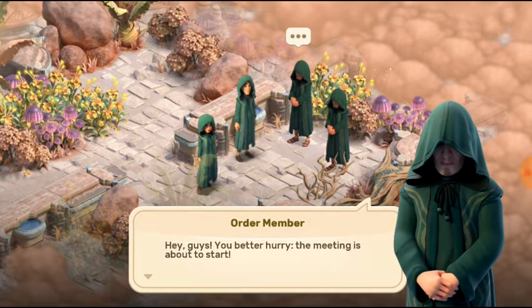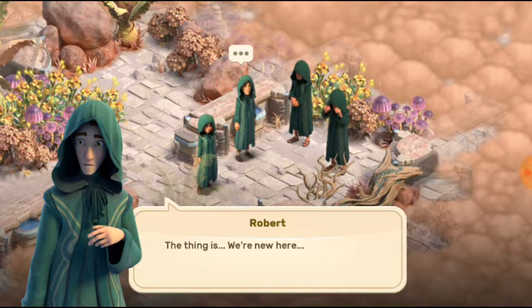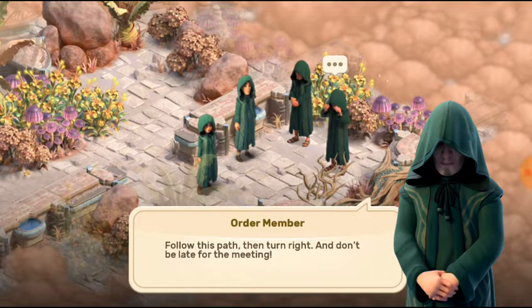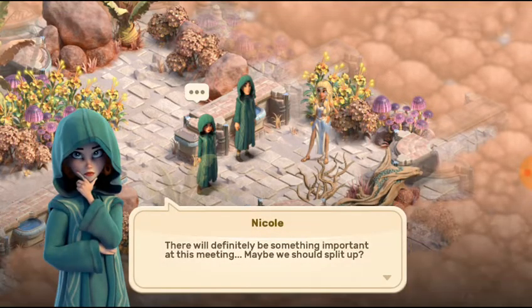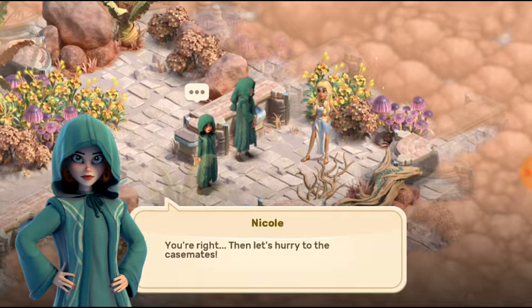A guard says: 'You better hurry, the meeting is about to start. We were ordered to bring a prisoner from the casemates.' We say we're new and ask for directions. 'Follow this path, then turn right, don't be late for the meeting.' Something important will happen at this meeting. Maybe we should split up? 'Has any of our attempts to split up ever ended well?' You're right — let's hurry to the casemates.